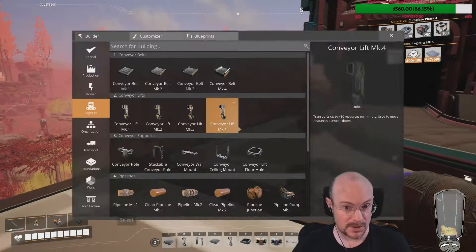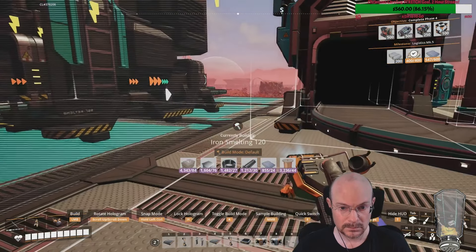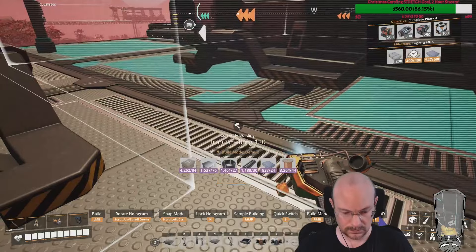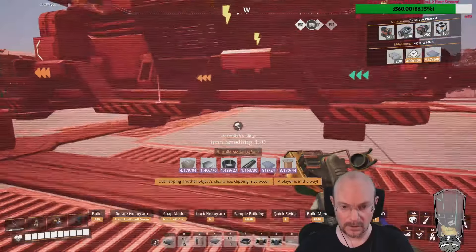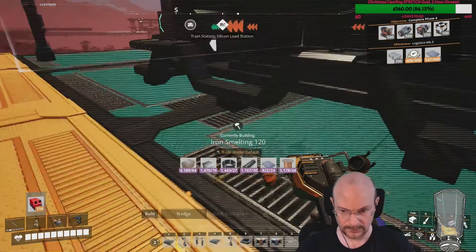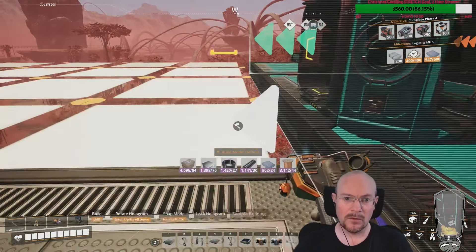I can use my iron smelting setup here. Pure aluminum ingots are 60 per smelter, so 1080 divided by 60 — I need 18 of these. It's kind of an awkward number — do four and then two extras.